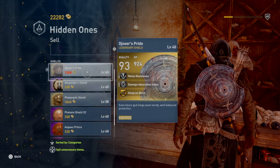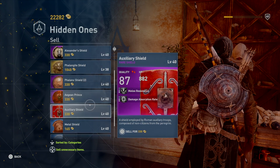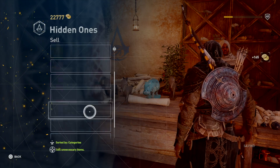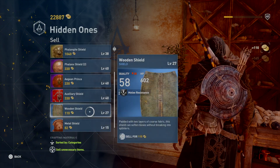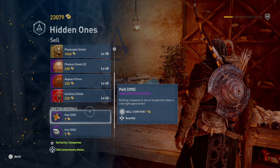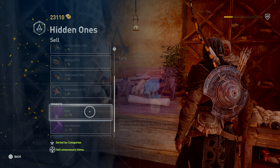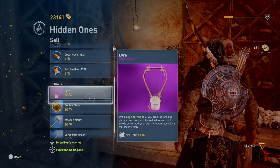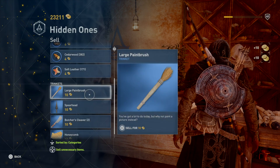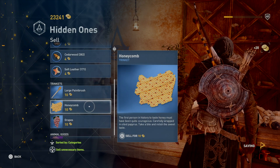We have a lot of shields — there's one legendary I don't want to sell right now. We're gonna sell the normal shields we got from enemies after killing them, or from treasures we looted along the way. We also have a lot of materials — we're just gonna keep onto them, they might come in handy even though we've upgraded everything we could. I hope you subscribe to this channel and found this information useful. Please stay tuned for more — talk to you soon, goodbye!